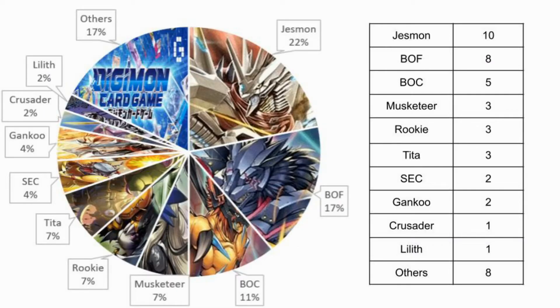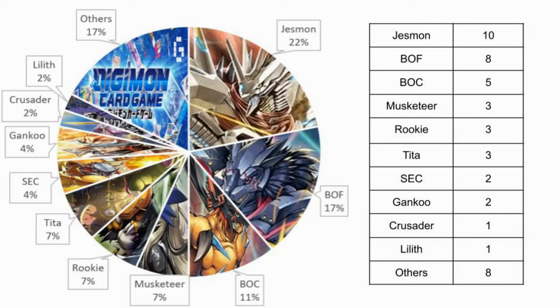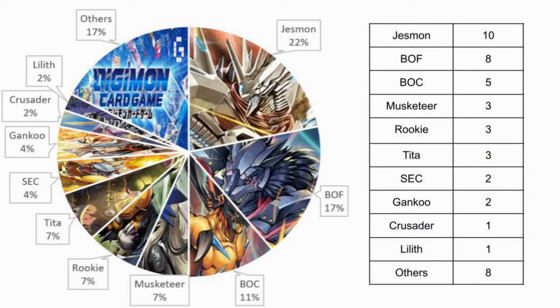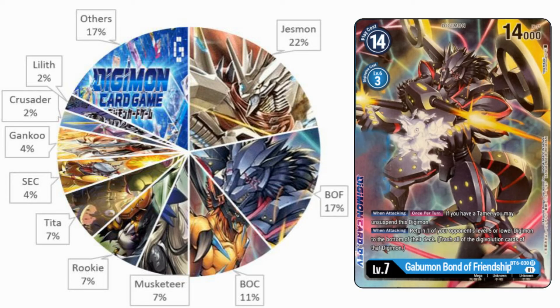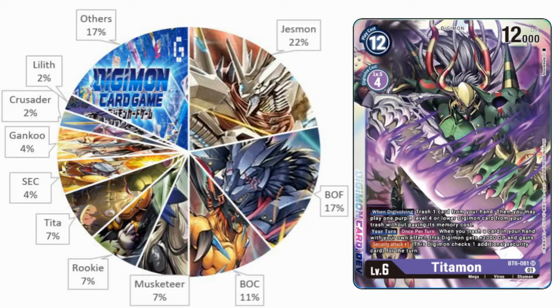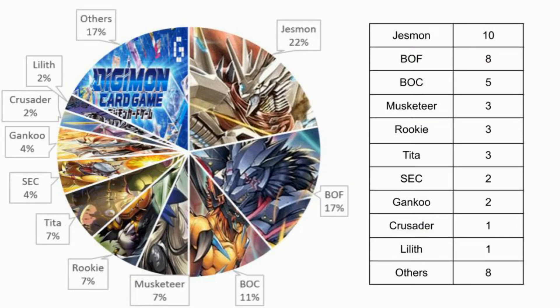If we take a look at the exact archetypes being played, with the rise of Jesmon being an insanely powerful and aggressive deck, as well as Agamon Bond of Courage, you can see why red ended up on top. Blue decks are carried solely by Gabamon Bond of Friendship, which is a great contender with Jesmon. With those three decks making up half of the meta, the only remaining contenders are an equal split between the Three Musketeers, Tidamon, and Rookie Rush decks, with a hodgepodge of random outlier decks making up what's left.